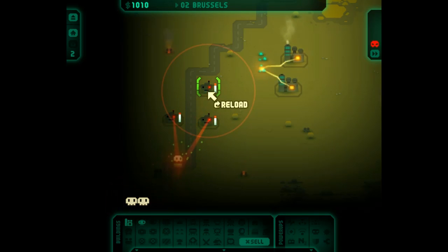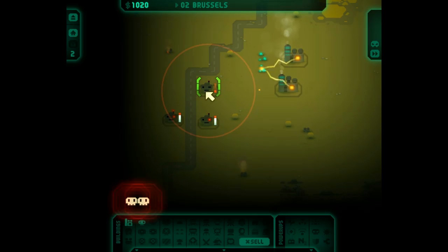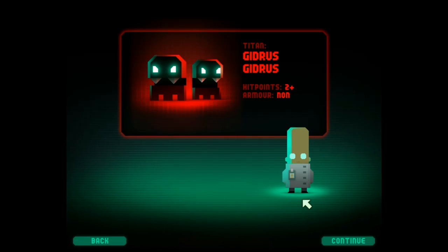Right - if the turret is halfway down on ammo and you want to reload it, you can click it to reload. That's cool, there's quite a lot to think about.